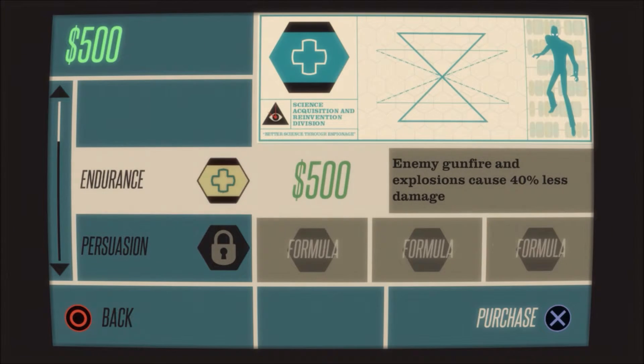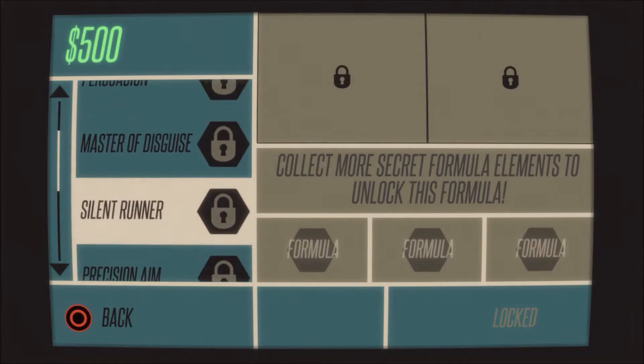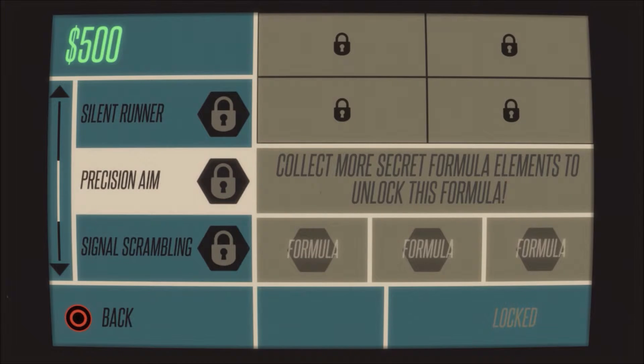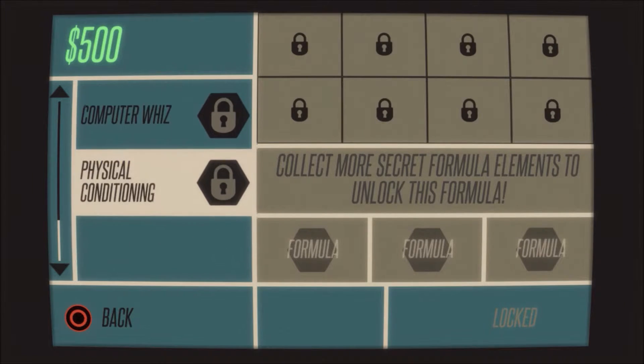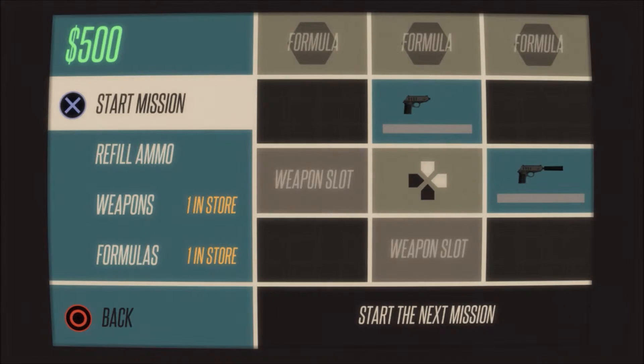The silenced pistol — you need that, you can't go without it. The Persuasion ability, once I unlock that later I use it quite a lot. Persuasion knocks the DEFCON down by one level when you start a mission. It's a bit pricey at 750 but for every mission I was starting I was bringing the DEFCON down to five, and if you play well you're giving yourself a cushion to allow it to rise a little.